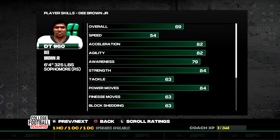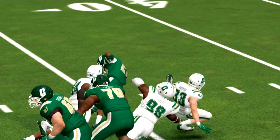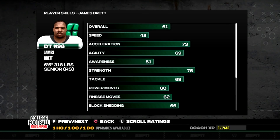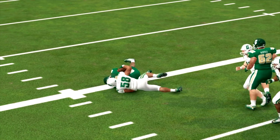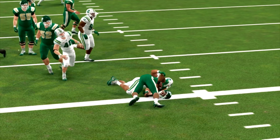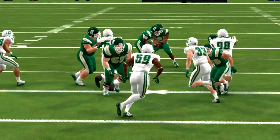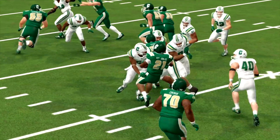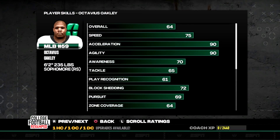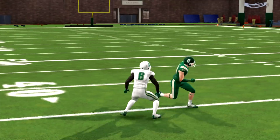Moving to defense, the two guys up front — Dee Brown Jr. and James Brett — will be good. Brett is a senior, so we'll need a replacement for him. Playing the 4-3 defense, we will attack offenses in multiple ways. Our best pass rusher is Emmanuel Webb, a redshirt sophomore at 6'5" — I'm looking forward to seeing what he can do. Then there's athletic linebacker Octavius Oakley — excellent agility, excellent acceleration — he's going to be very good in the middle of our defense.